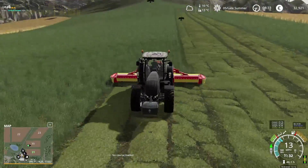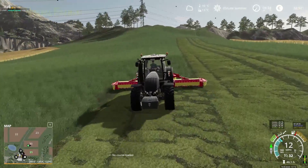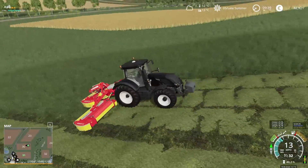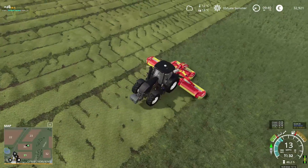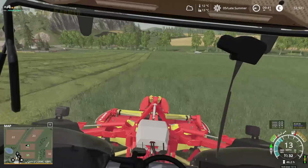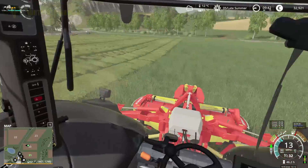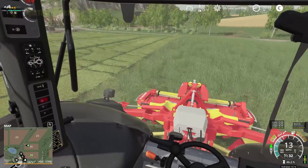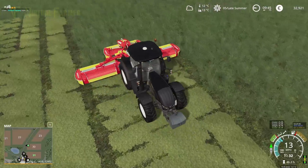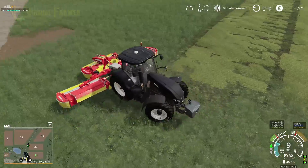So I'm going to crack on with this field, get it cut, and then we'll bring back the wind rower and get it all rowed up. A couple more cuts and we will have this field fully mowed. Looking at this, there's less than a width's worth of our mowers left, so that's good. This has gone pretty smoothly — it's been nice and square. One of the nice things about being on a default map like this is the fields are quite nice and square, and there is space to expand them if you want to.